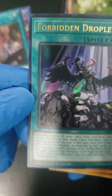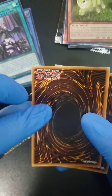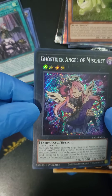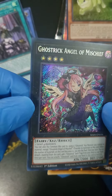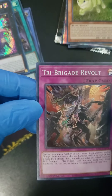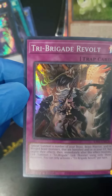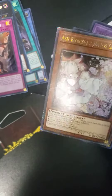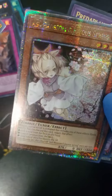You can see the artwork on that one — very nice artwork. Our expensive rare card is a Ghost Trick Angel of Mischief. It's not a full foil card like the other one. So we're gonna finish with a Tri-Brigade Revolt. Seems like this one here with the full foil everywhere might be the one to get checked out because that foil is everywhere.